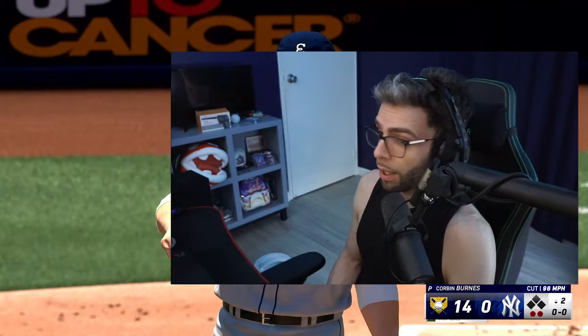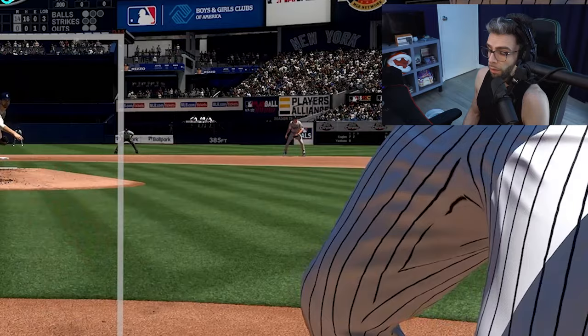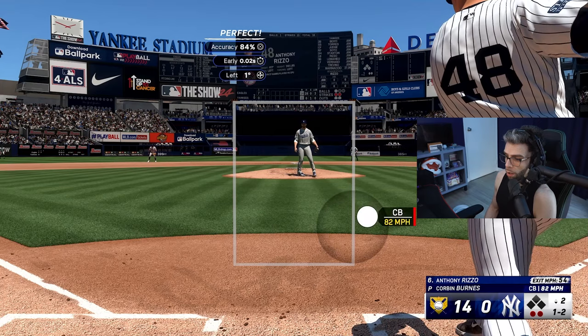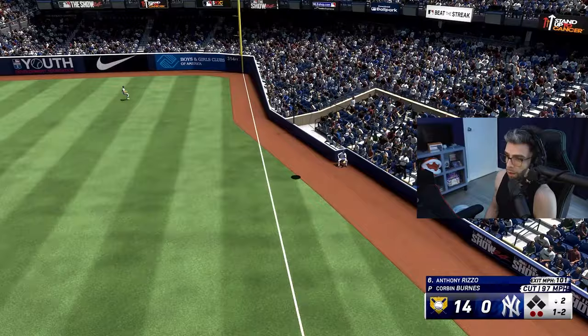Taylor Trammell has done that terrible reaction animation like five times in center field, but holy hell has he made the play for me. That's the third time I've seen him dive for a ball and make it — that card is so fun. Diving straight on in this game is a bit scary because you never know if they'll dive straight or a little disjointed and end up at the wall. I knew Trammell could get up and get to the ball, so not too worried. Noodle arms don't really matter if you hit the cut.